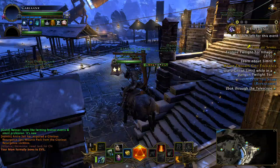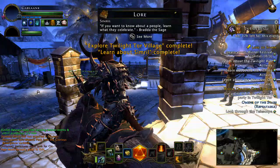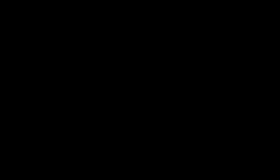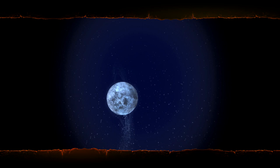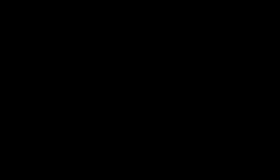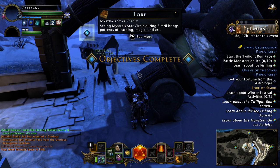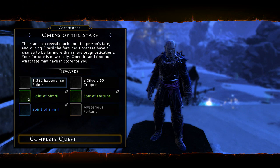Let's run over to look at the other lore piece and then check the telescope, which is one of the other daily quests. You watch the animation — you can't skip it — and you'll look at a constellation. I believe the constellation may give you a buff, though I didn't see one applied. After that, you talk to this guy and that's how you get your star of fortune — that's your daily for it.